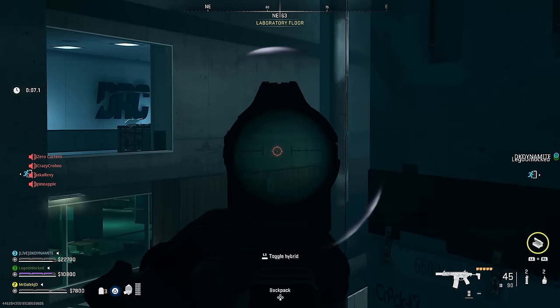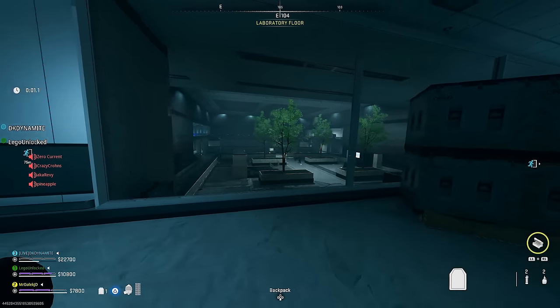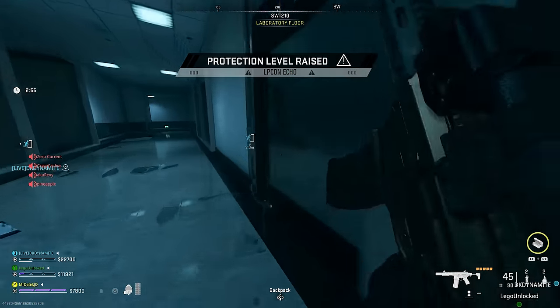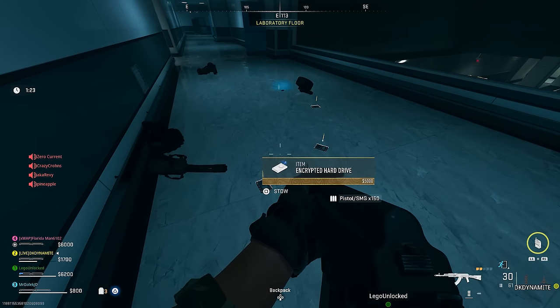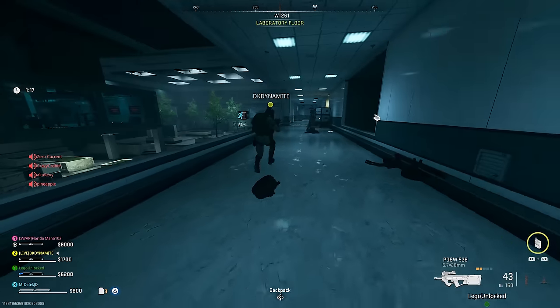The best advice I could give you is to run thermite grenades — when you throw them at the Wilson, it's going to do a lot of damage over time. Get two or three accurate thermites on it as well as gunfire and you'll take it down really quickly. It gives you 2000 XP as well as dropping a ton of encrypted hard drives. Most importantly, it drops a black key card, which can only drop from the Wilson.